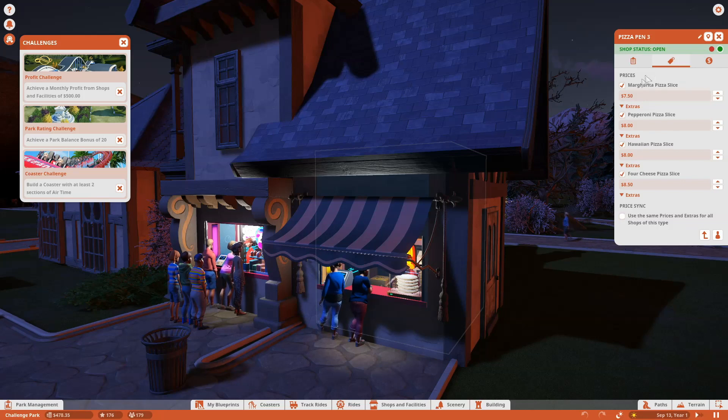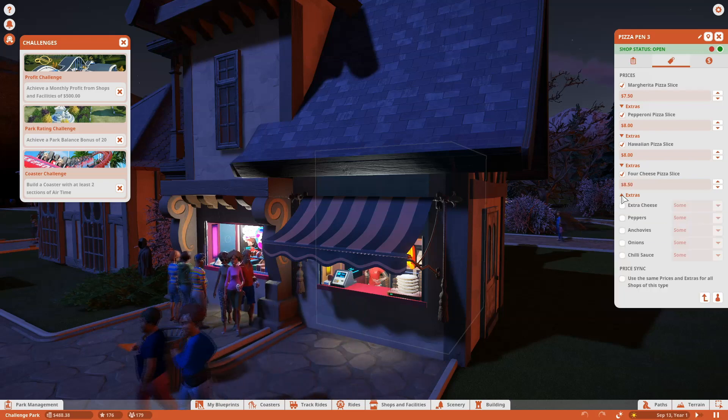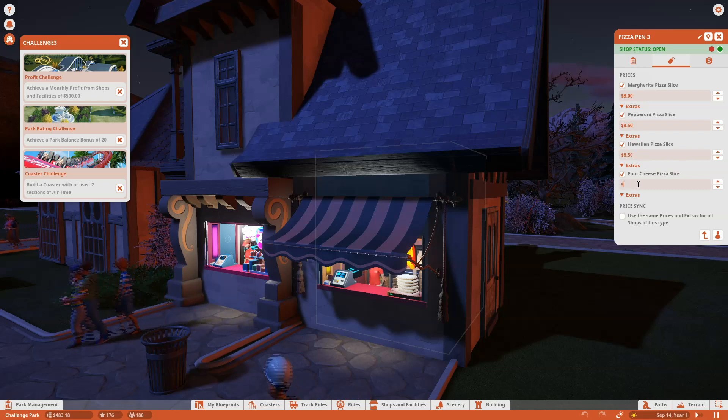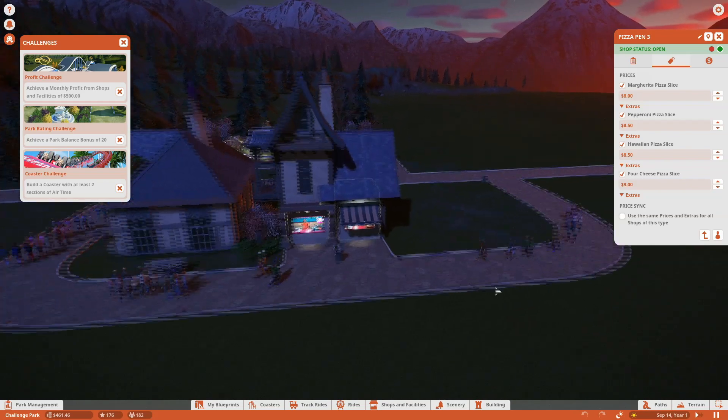Can you reset these to defaults? I don't think you can, which is a little unfortunate because I don't know what they were at. But I kind of want to increase everything by 50 cents because we need all the income we can get - $8.50 and then $9. Though why the cheese pizza would be the most expensive is a bit beyond me; I think that would be the cheapest but who knows.